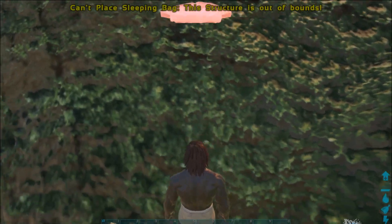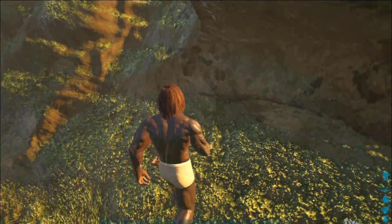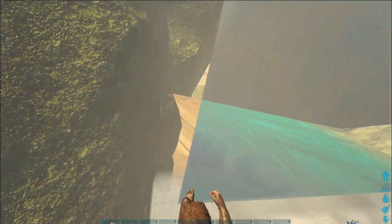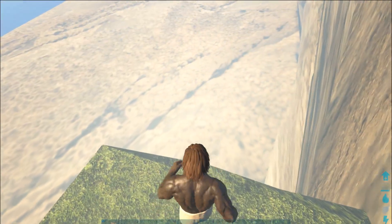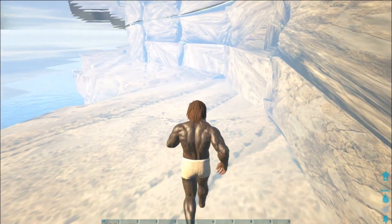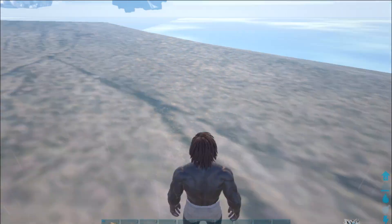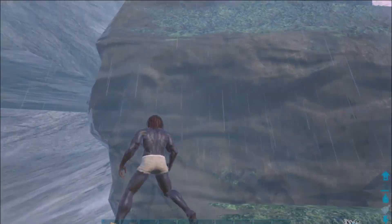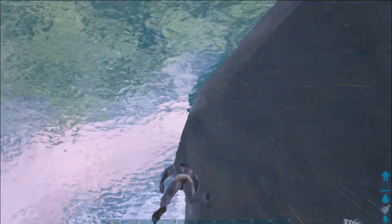Structure out of bounds, structure out of bounds. Here we go — you can build on this spot, you can build anywhere this way. There's a lot of neat spots, you can actually go down here. And since I'm on the fence I'll show you this little spot you can build here. But if you go this way you'll hit a spot where you take 500 damage per time you're in there — you can just see that racking up. But if you go up instead there's a spot where you can get around that.